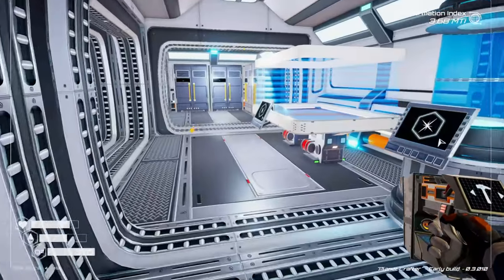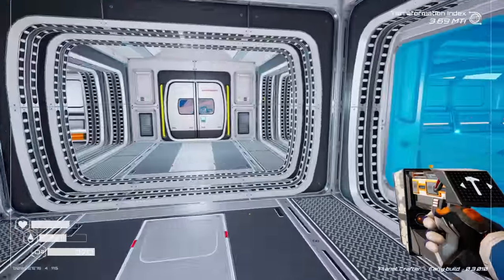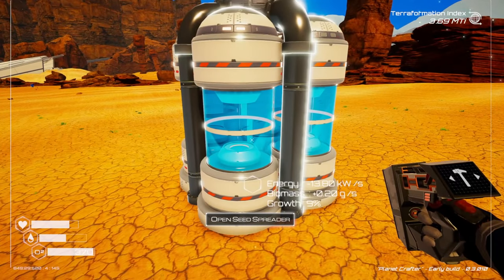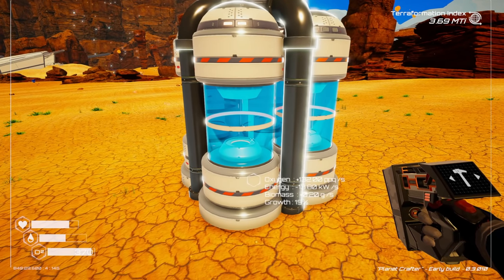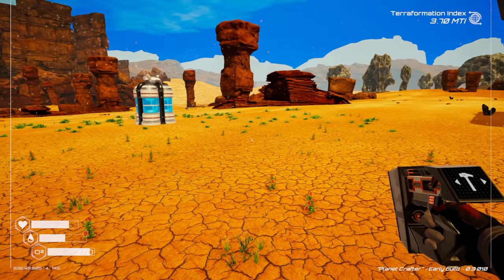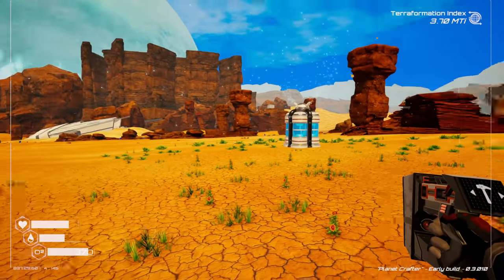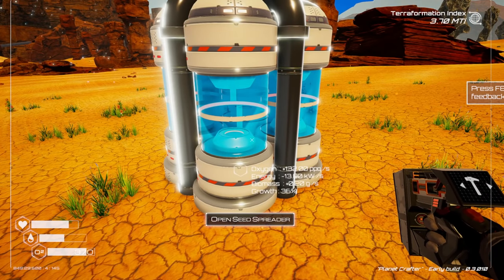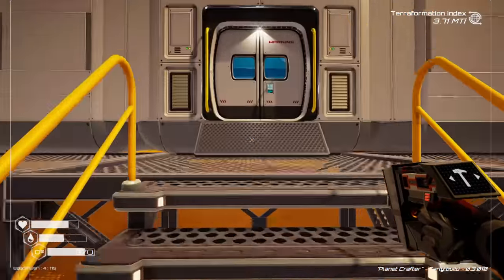That golden plant we found is pretty cool. Golden seed — I don't know if this is going to do anything. The multiplier says oxygen, energy, biomass, growth. Oxygen is 132. It's growing! There's the golden plant. This is so cool — biomass is 0.2 grams per second. We're getting vegetation here, folks!